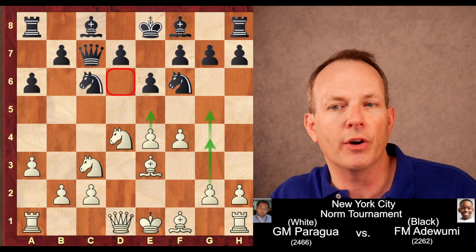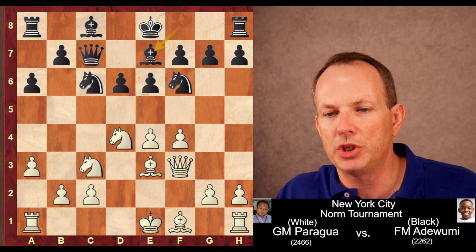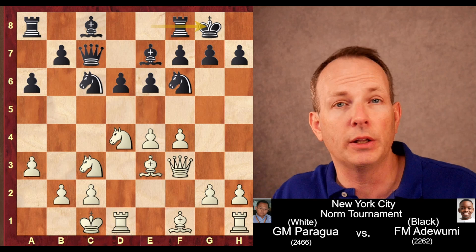F4 is played. The idea is maybe play E5, take advantage of the square weakness at D6, and if black castles kingside, play G4, G5 very quickly. D6 is played to help control the E5 square. Now Queen F3, clearing the back rank and preparing for long castling. Bishop E7, and now Grandmaster Paragua castles long. Tani Adewumi castles short. We have a classic Sicilian opposite-sides castling position, so we're probably going to see exciting chess with a clear result, not a draw.